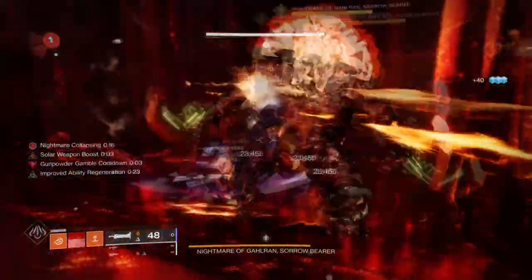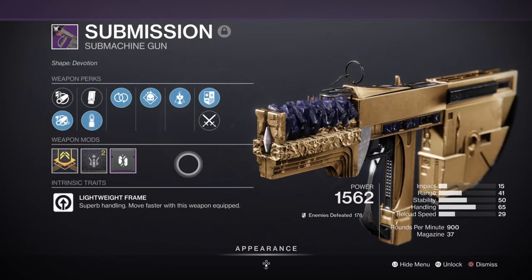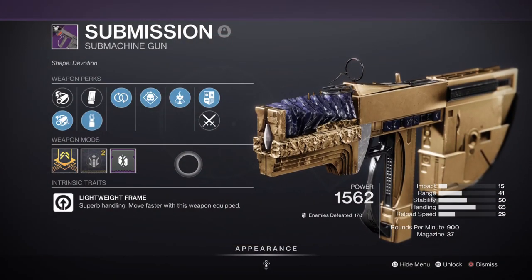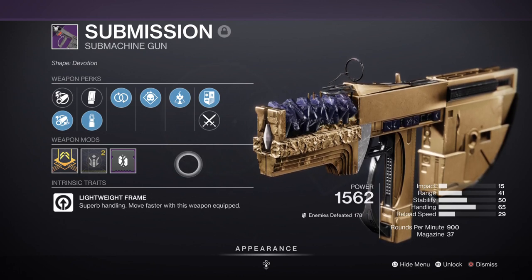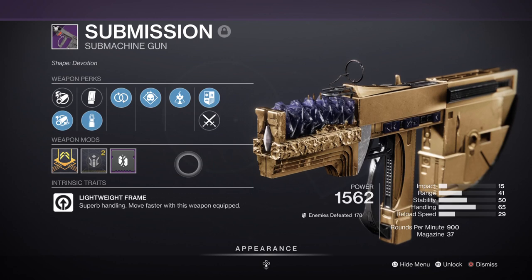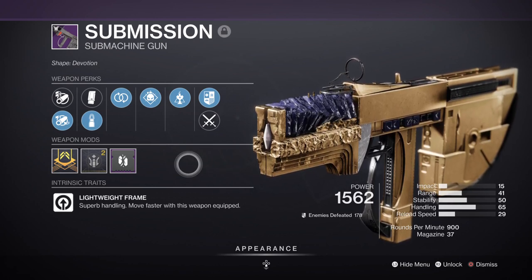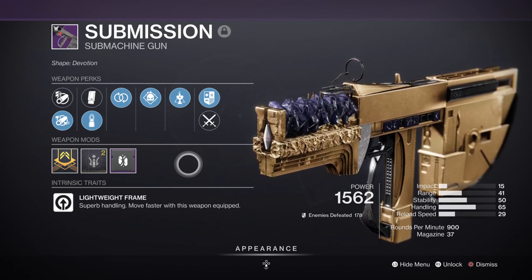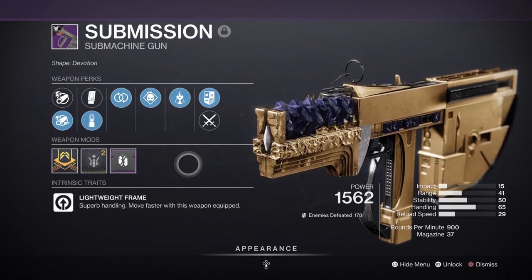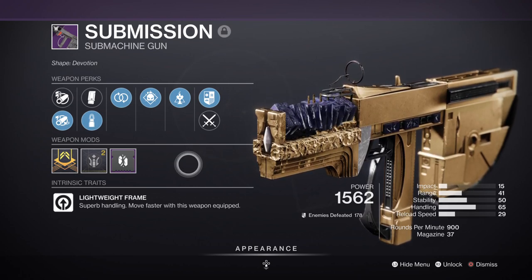Getting to a super is easy but building those stacks afterward will be a bit more difficult depending on where you are. For this I've gone with weapons that can help get me to my stacks as quickly as possible, such as the Submission SMG with Perpetual Motion and Demolitionist. This will help me with getting my grenades up and ready for using them to create Orbs of Power. Combined with Weighted Throwing Knives you can generate Orbs of Power just from mobility alone rather than weapon kills. Alternatively if I'm not using Harmonic Siphon mods, I add the Ashes to Ashes mod instead, which I like to switch out here and there.